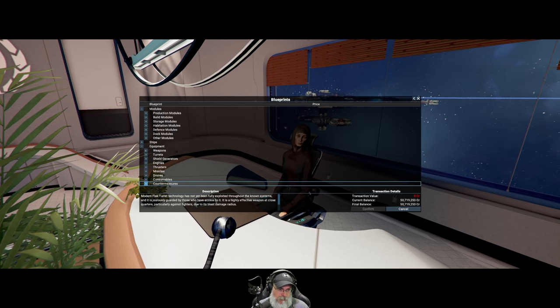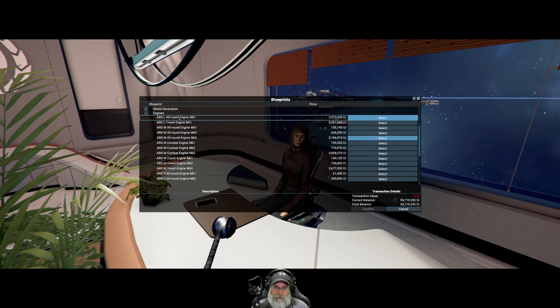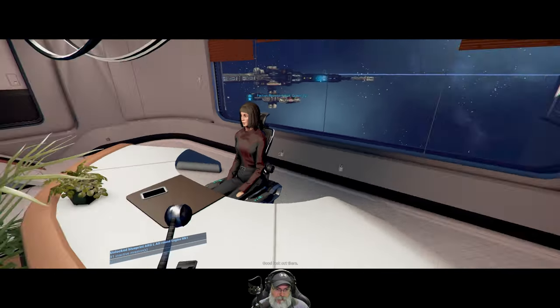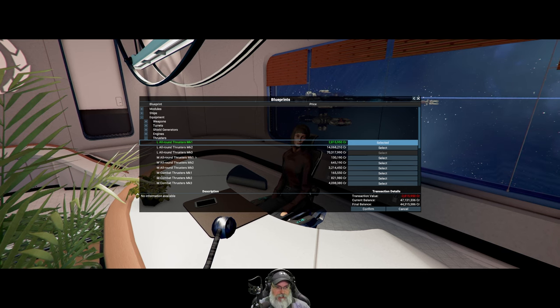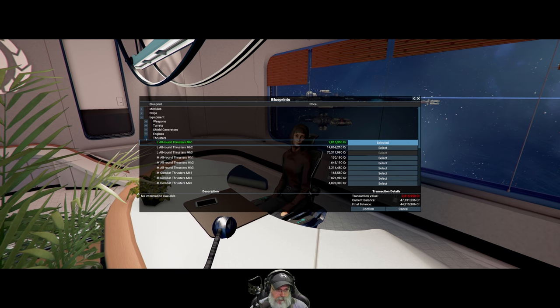Let's go to engines. We'd need a large all-around engine — that's not that expensive actually. Let's buy that right now. So we'll get shields from the Terrans, got engines from Argon. We need large all-around thrusters — Mark III eventually, but for a mining ship we'll just go with Mark I so we can manufacture it, since mining ships don't need to turn really quickly. That takes care of thrusters.